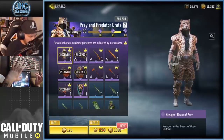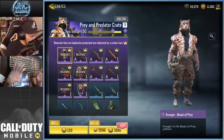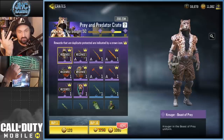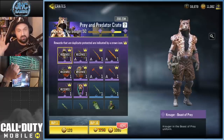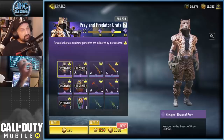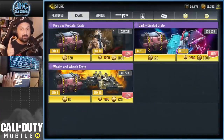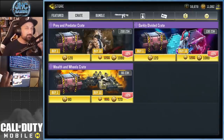I think we should stop. There's no point doing one more because the next epic is gonna be the shotgun, rocket launcher, axe, or knife — there's no point. We're gonna stop it right here. We got the AK and we got the soldier, so let's go for a quick game. I want to see that gun, and we're gonna see if the soldier has a unique voice.